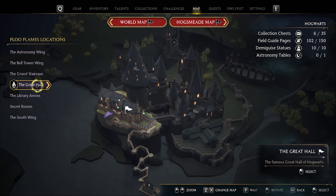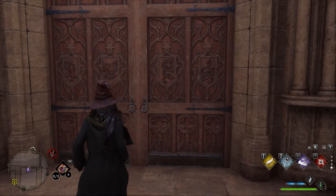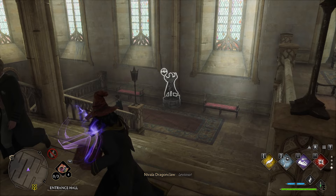Now teleport back to the Great Hall via Floo Flame, because it's faster than walking all the way up. Once back, go through the doors straight towards where the hourglasses are and continue forwards through the next set of doors. In here there's a page flying around, and then to our right is a statue that you can cast Levioso on to get the other page.